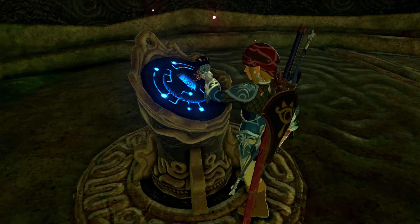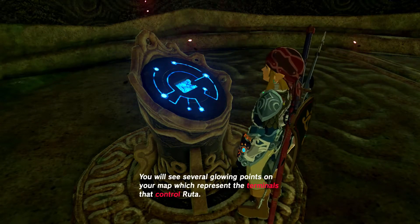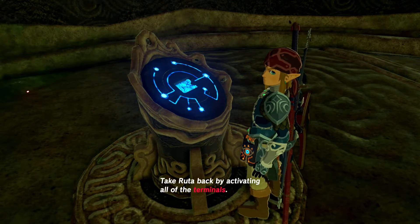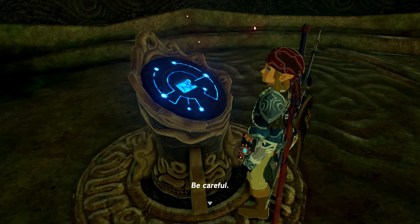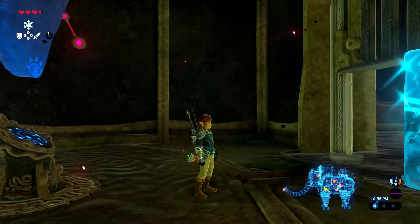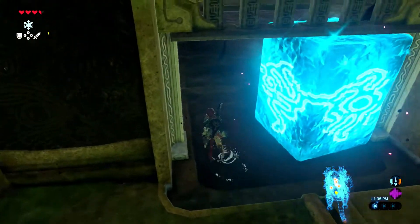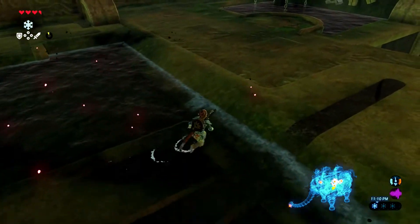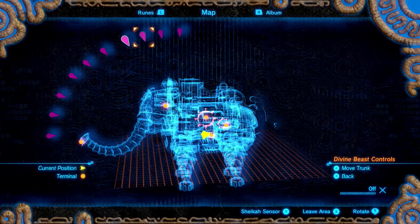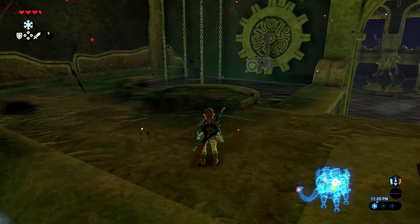I start thinking it looks like there's some water wheels inside, and maybe we'll reposition the trunk. We're told we need to activate all of the terminals to take Ruta back. I'm realizing that the 3D mini-map of Vah Ruta in the bottom right is not the most useful — it lets you know where you are relative to the entire thing, but you don't really get a good idea of exactly where you or anything else is.